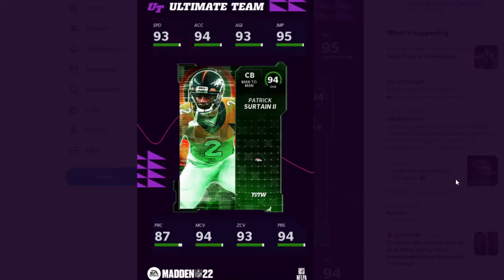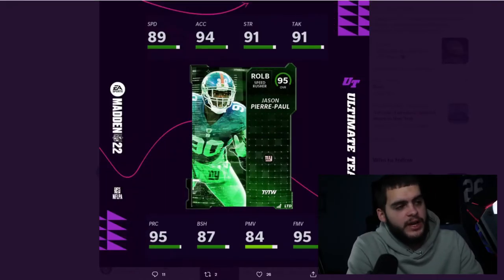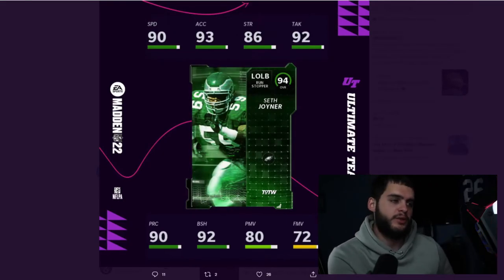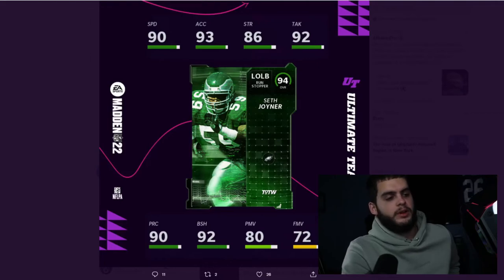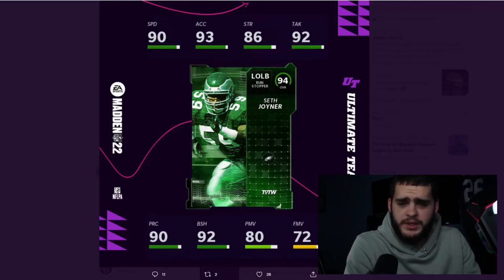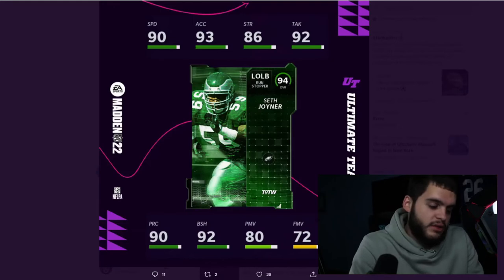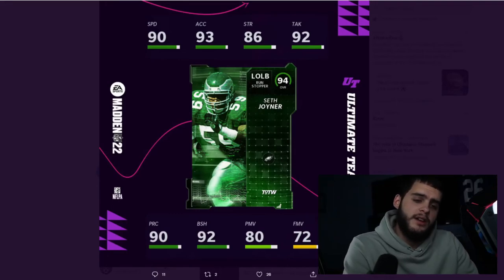That's the hero card and we still have a lot more tomorrow — the lower pieces, the top current week performer from this week in the actual NFL, all the plus-ones, the 90 overall tier, there's still a lot of stuff. It's going to be a bit of a dead week after this because the Blitz is about ending and then Thanksgiving promo is beginning. Expect a little five-to-ten day content break between Series 2, Gridiron Four, and Zero Chill before things pick up again.